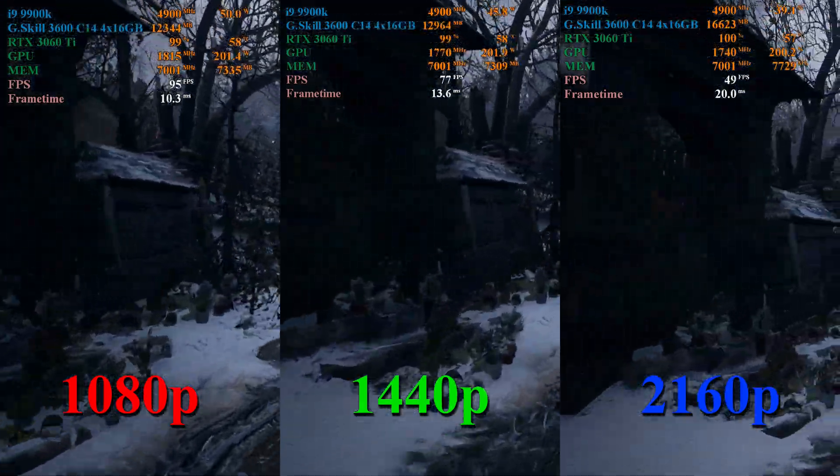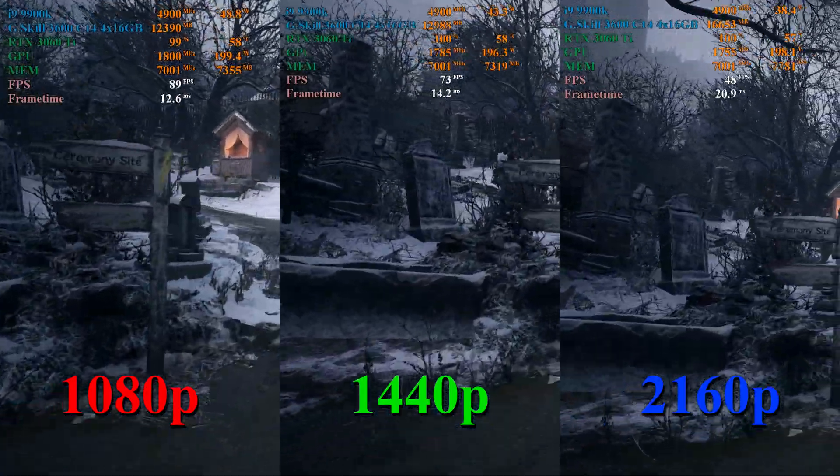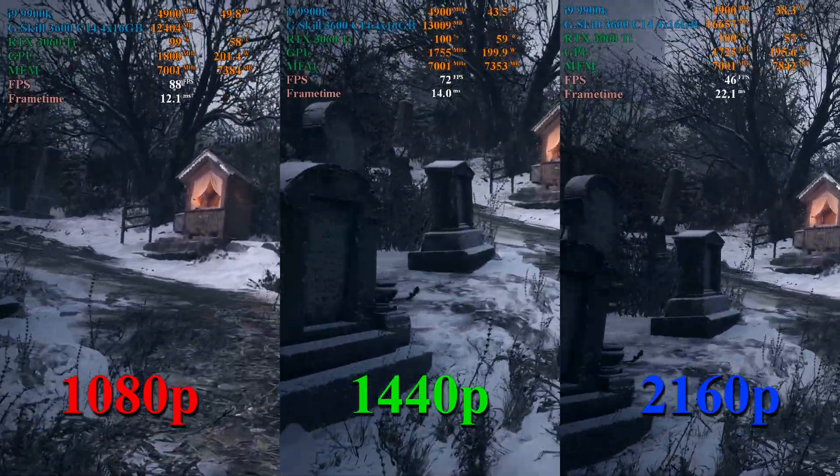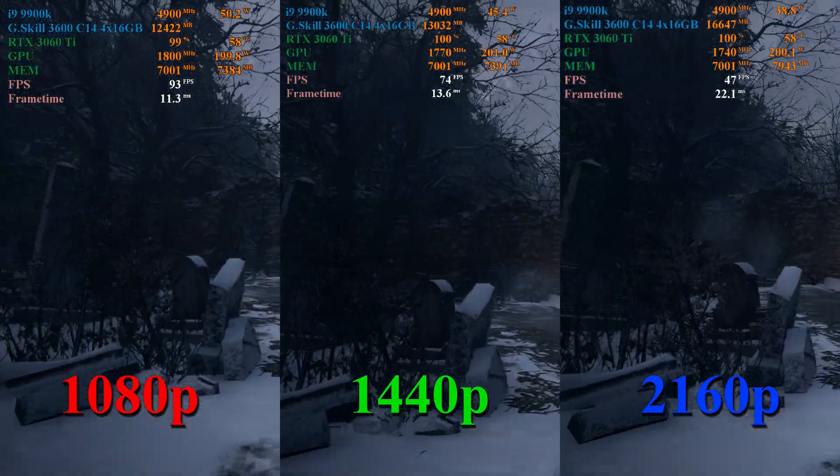Running through the main village at 1080p, we see frame rates hovering between 80 and 90 frames per second, which is pretty good. Frame rates at 1440p hover between 70 and 80 FPS, and at 4K between 40 and 50 frames per second.